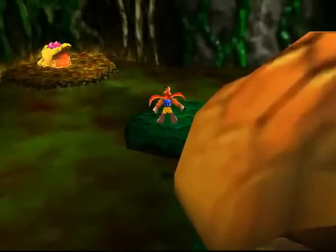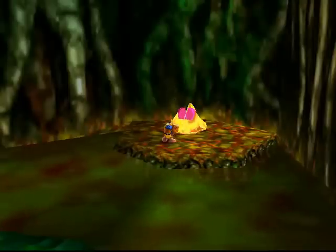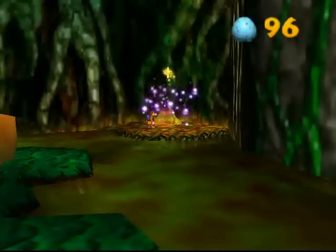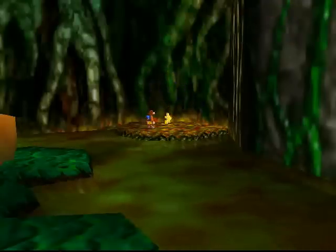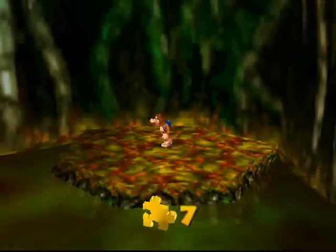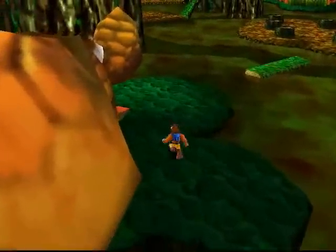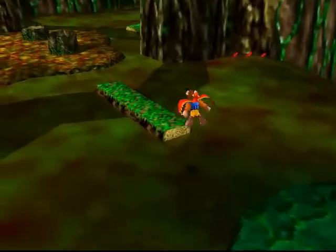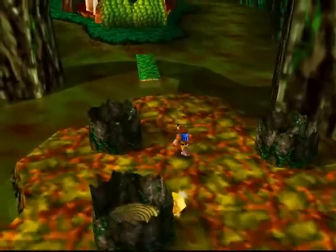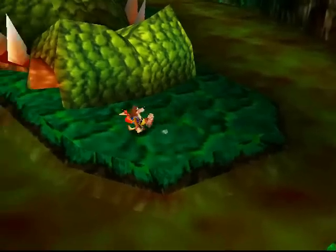Before I head over to the last area where I need to go, I'm just going to take care of this Crocti here. As you probably noticed, the more you progress into this little quest, the faster the Crocti close their mouths. As a result, your timing has to be more and more perfect. You don't fire off an egg instantly after pressing the button — you've got to wait a fraction of a second. So the proper timing for feeding one of those Crocti is not when it opens its mouth, but rather just before it opens its mouth.